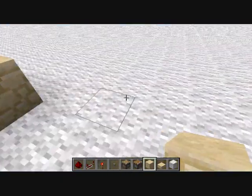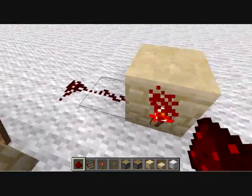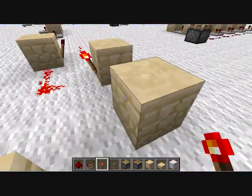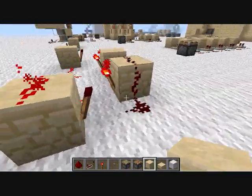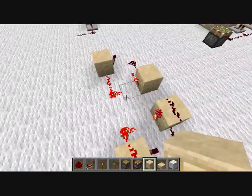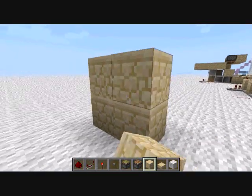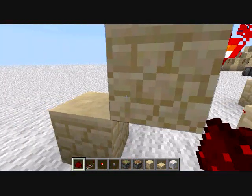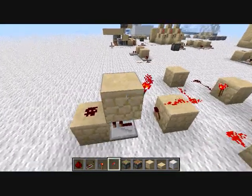Let's go over RS NOR latches first, because they're like the most important. RS NOR latches are pretty simple — you can build them like that, or like this. Most of them are variations on this design. The one that I like to use, because it's one wide — that goes there, we have another block here, that goes there, that goes there, there, and there. And that's an RS NOR latch.